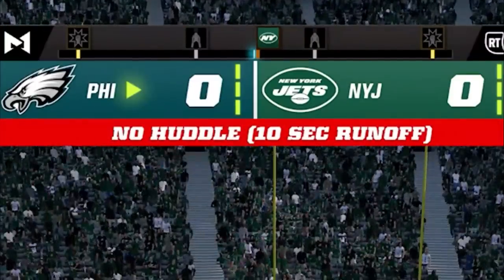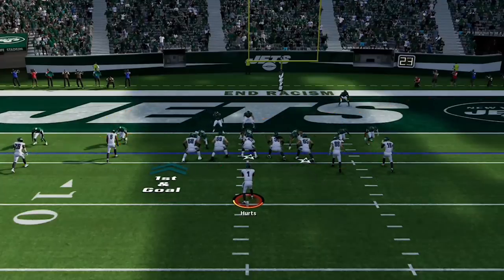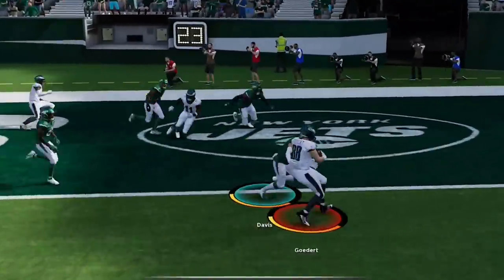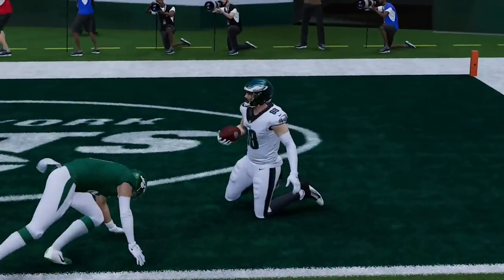I quickly get into a third and ten and have to switch over to the Saints fork, which has multiple routes that can pick up third and long and is probably the most unstoppable pass play in the game. I easily hit my primary target, call a hurry up to keep the pressure on. My opponent obviously knows this play as he shoots for the tight end, but it is too late as he started too far away once the play started.